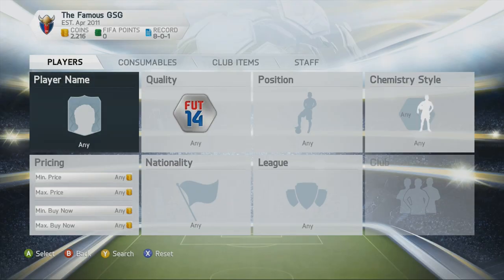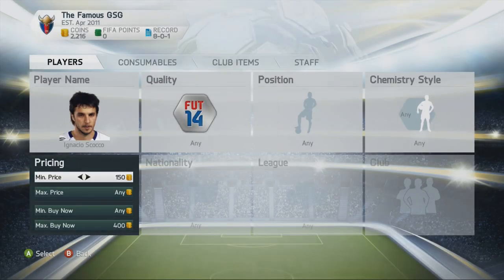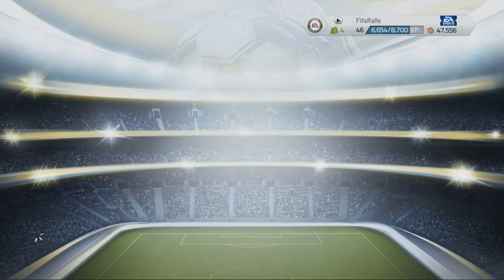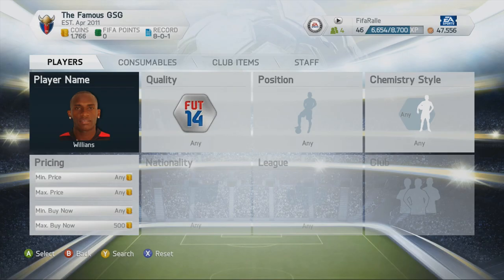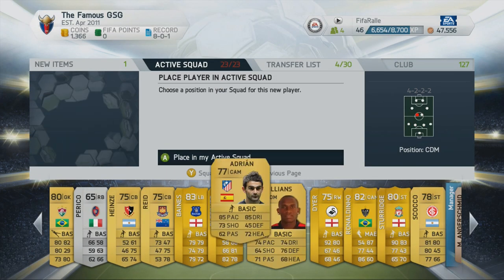We get that free gold pack for completing all the tasks and I actually get some quite good items — not players, but two chemistry styles. One went for 2k and the other for 3k coins, plus 2,000 coins in the pack. I didn't sell the chemistry styles because in a few weeks I could see them going up in price — similar to how formations like the 4-1-2-1-2 were extremely expensive last year. The Hawk chemistry style could be quite expensive soon, so I'm hanging onto them.